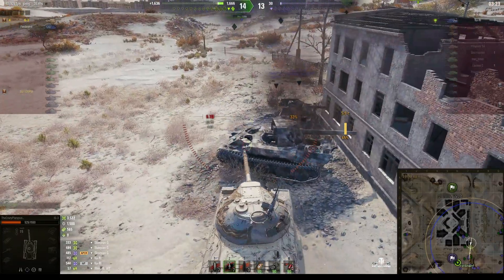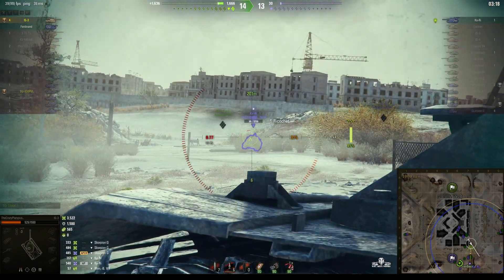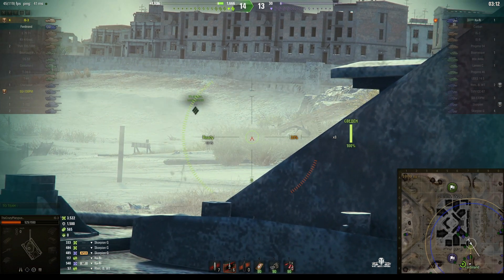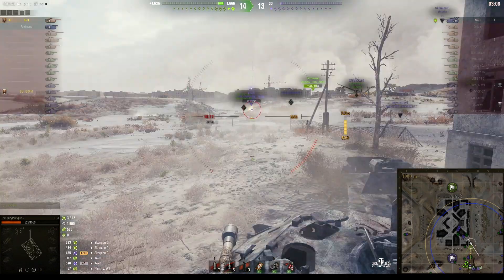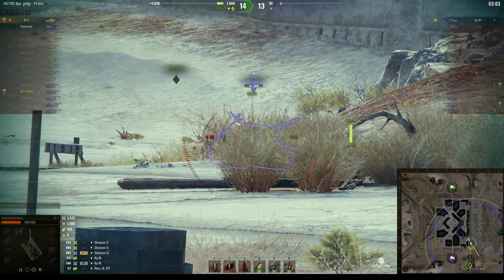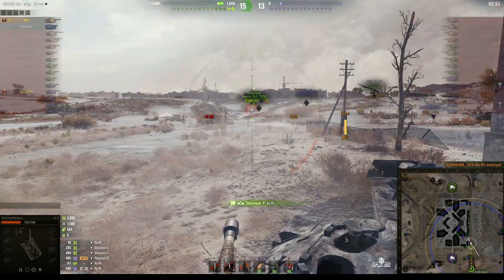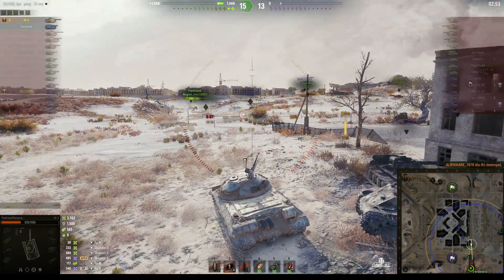Four kills — could make it five. He just fired. Now we can do it. Oh, he ricocheted! He didn't get the shot, but the CarRhi is looking in our direction which means the Ferdinand can drive in and shoot him. Missed it again, but the Ferdinand can kill him now. He turned sideways onto us so now we've got the chance to kill him — and he gets the kill. And that's the victory.